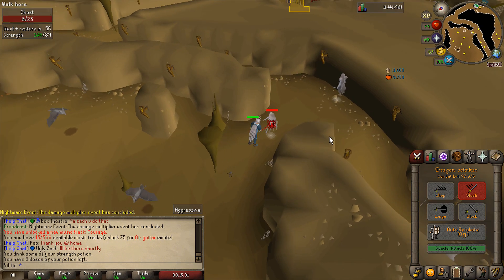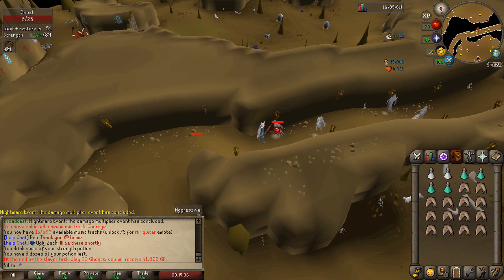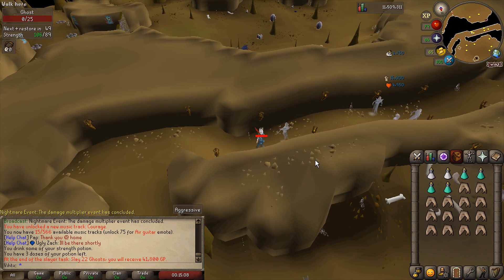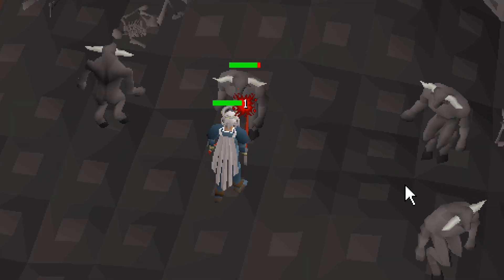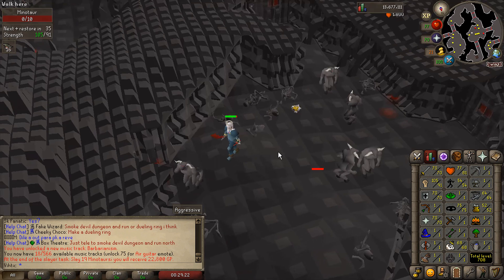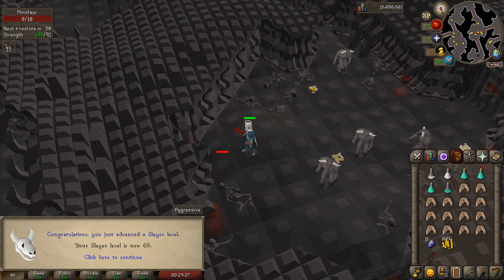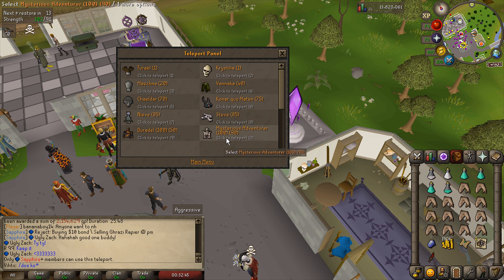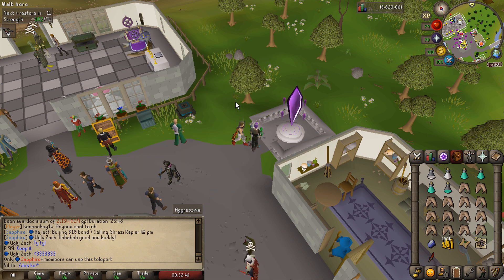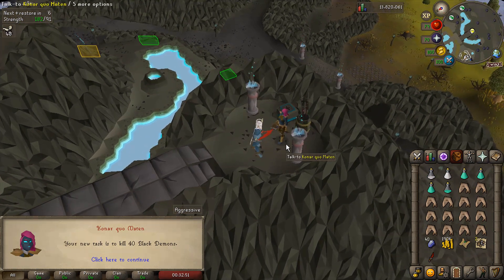My plan is to max out strength while I've only got the dragon scimitar, that way when we move on to the whip we can just train attack and defense. I'm loving these tasks. As long as I don't forget to activate the challenges we get four slayer points every like three minutes. There are task streaks here — we're at number nine, so our 10th task should give us five times points, meaning it's best to use the highest point-giver slayer master possible, which should be Konar.